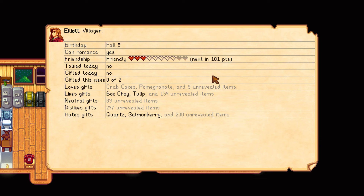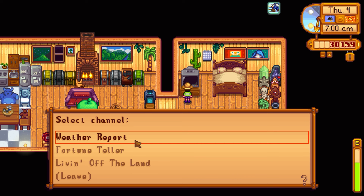Later this episode we're going to have Elliott's birthday. We know he likes crab — Gus had a special on crab cakes, so we could buy some and give that to Elliott. He also likes pomegranate. Items shown in gray mean we know he likes them but haven't gifted them yet; black means we already have.